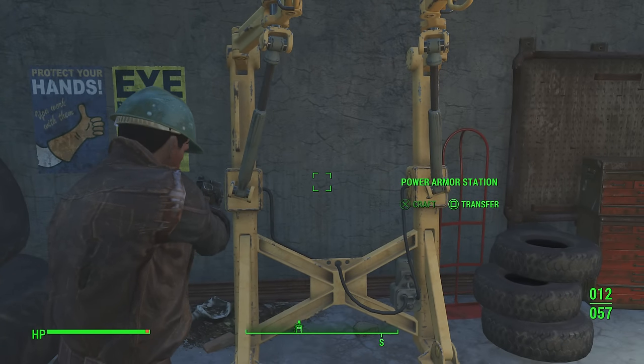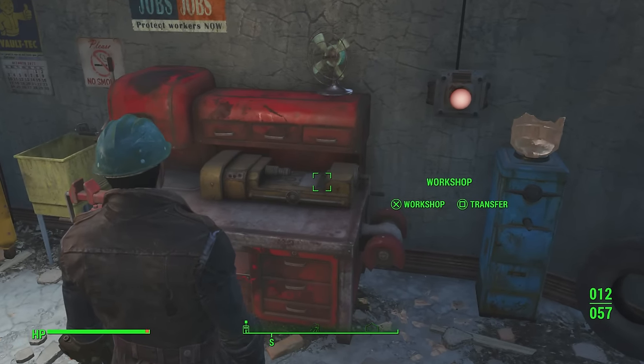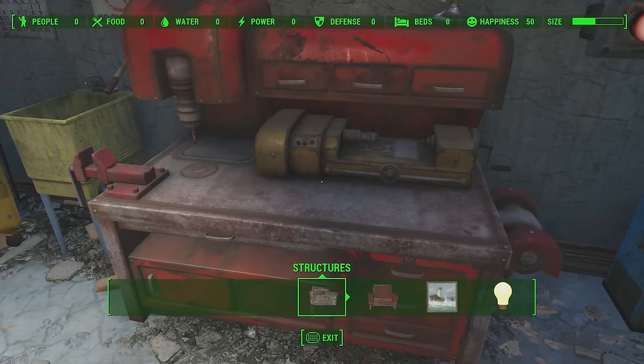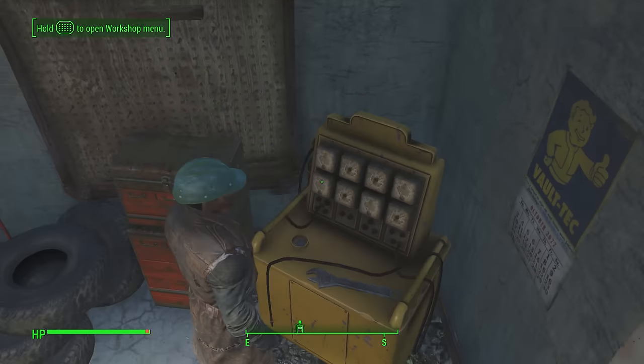This is the power armor station. Once you've found some power armor, you can come here and modify it, then get in it and use it. The workshop here you can use to create item structures and things for your camp — this is your base, so make use of that.